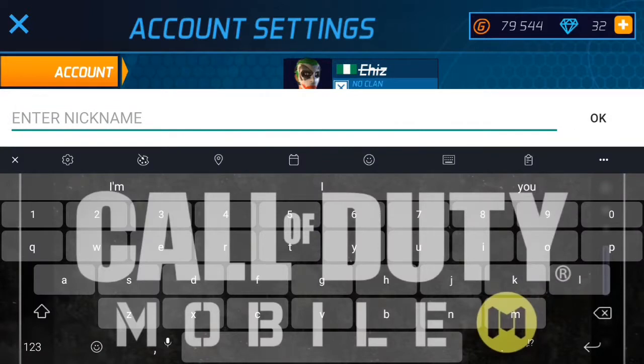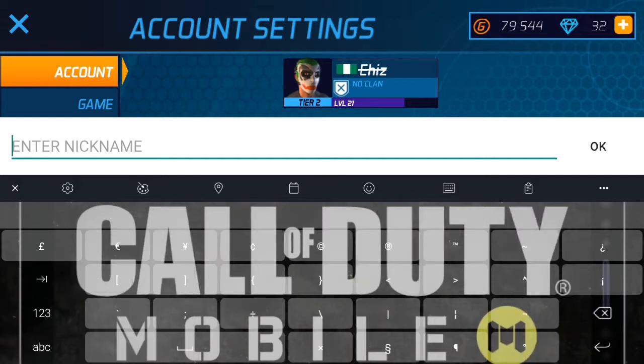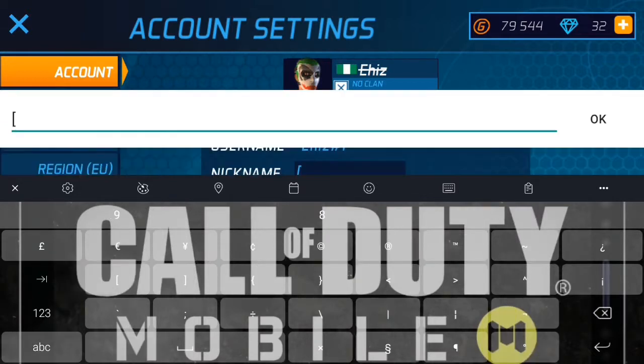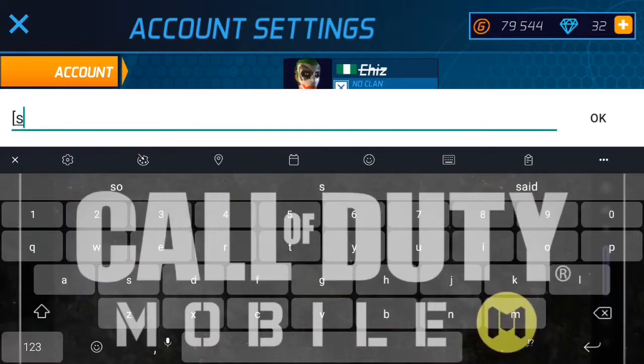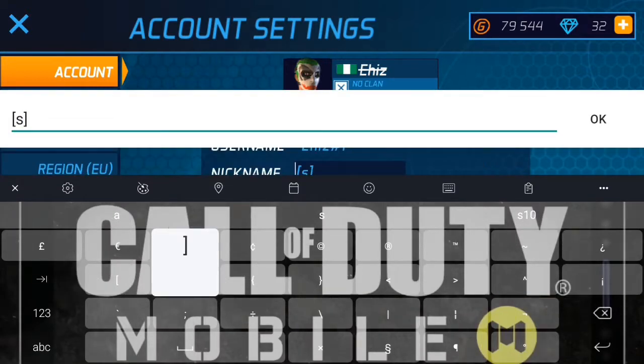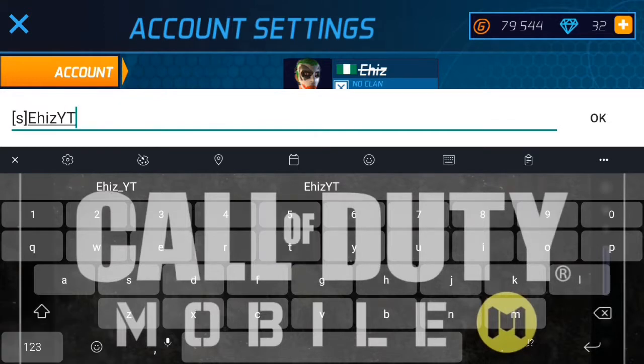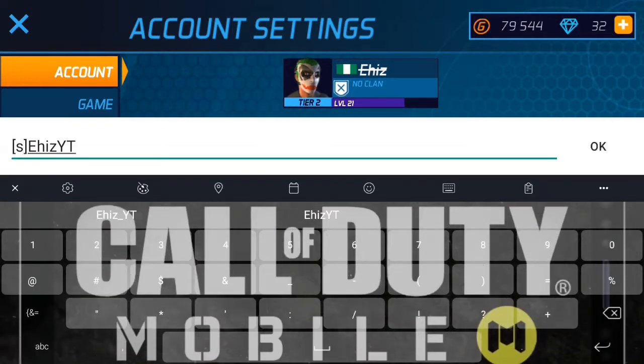So to put an arrow in your name, it's basically just the same thing. You just put the square bracket, put an S, go back and close your bracket — that's very important. Make sure you always close your brackets, and then you type your name. Let's make it 'A is YT', then to make it look like an arrow you just...